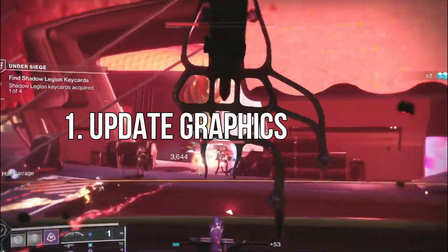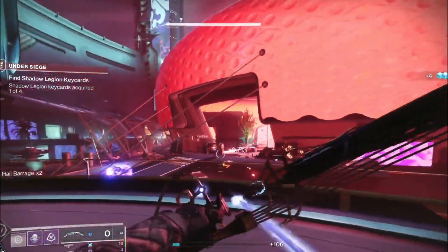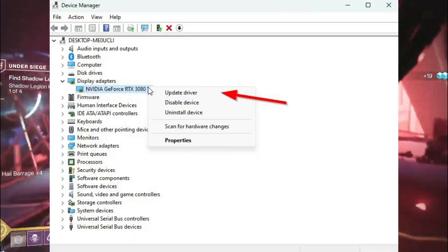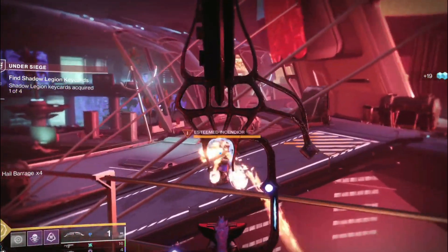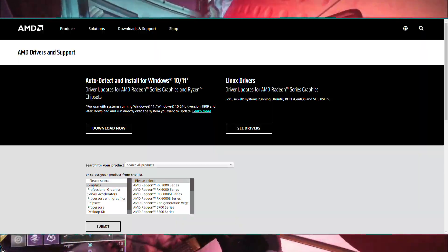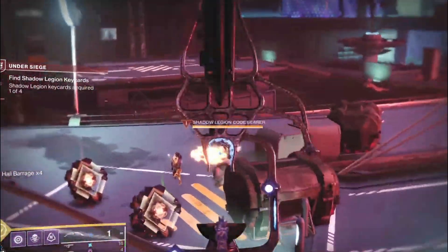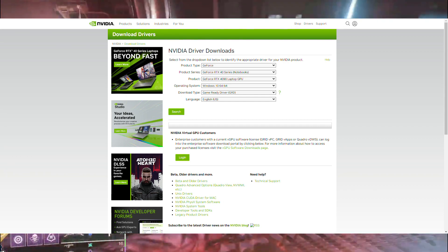1. Update graphics drivers. It's recommended to check out graphics driver updates on your PC so games and other graphics-intensive programs can run properly. You can also manually download the latest version of the graphics driver and install it directly from the official website respective to your graphics card manufacturer. Nvidia graphics card users can update via the GeForce Experience app on the Nvidia official site, while AMD graphics card users can visit the AMD website for the same.